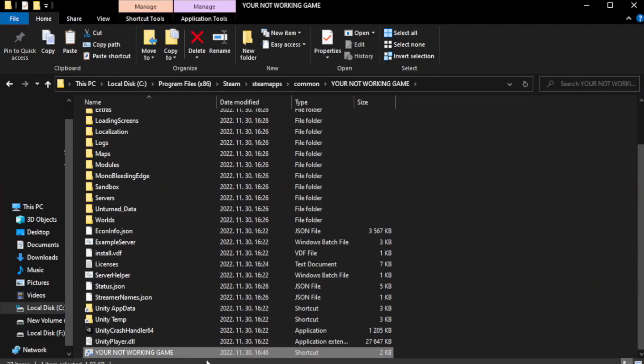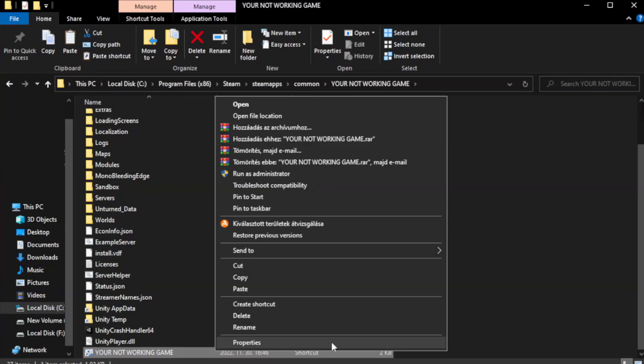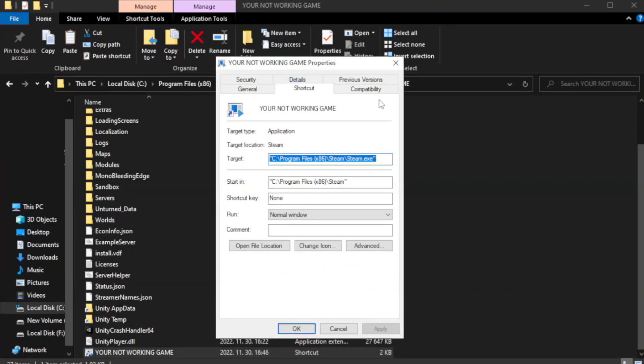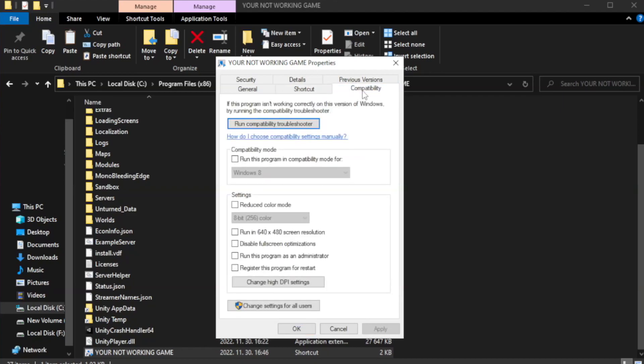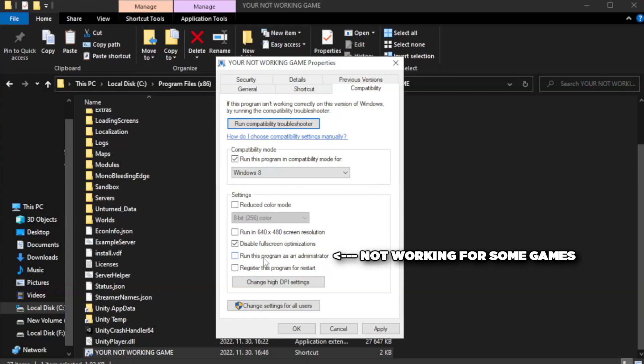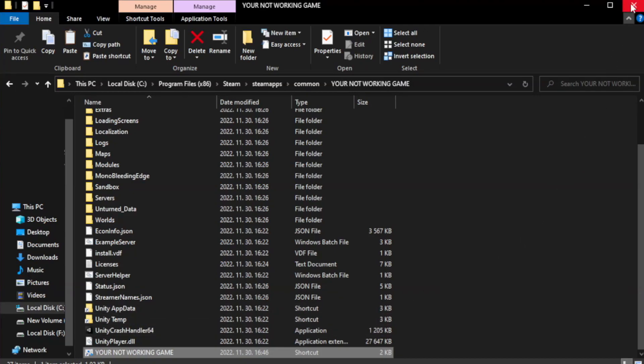Right-click your not working game application and click Properties. Click Compatibility. Check Run this program in compatibility mode — try Windows 7 and Windows 8. Check Disable Full Screen Optimizations. Check Run this program as an administrator. Try to play the game.